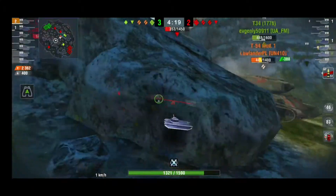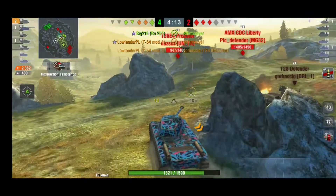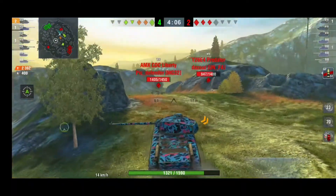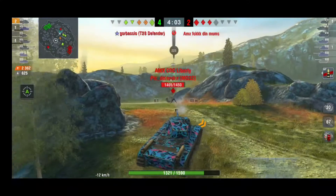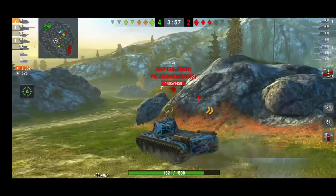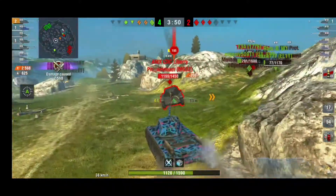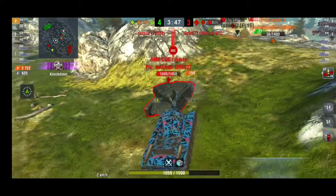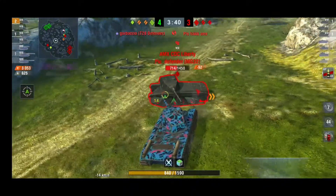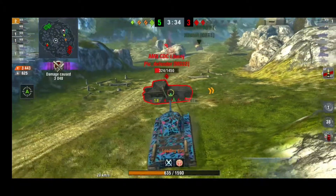We truly did some good stuff. It's a really nice tank now — really OP actually. But back to the game: my amigo is on two kills, already done 2362 damage and blocked around 625. This tank isn't a super armored vehicle designed to block — it's very mobile, quite fast, and can do some good stuff with a nice gun, nice pen, and nice rate of fire.